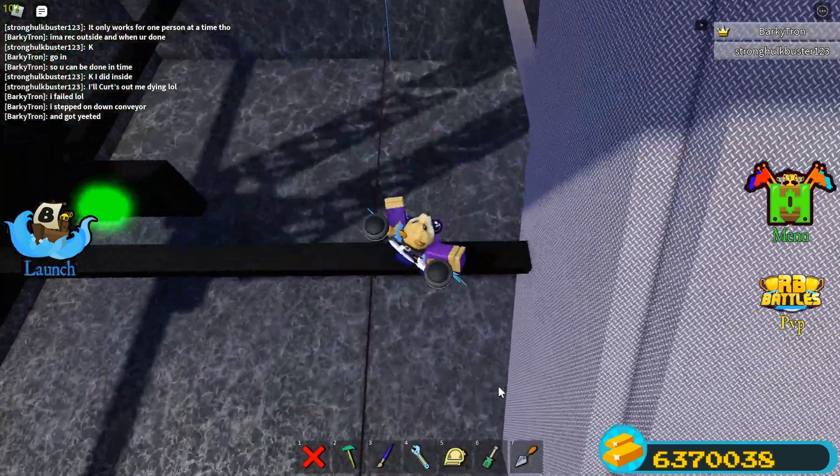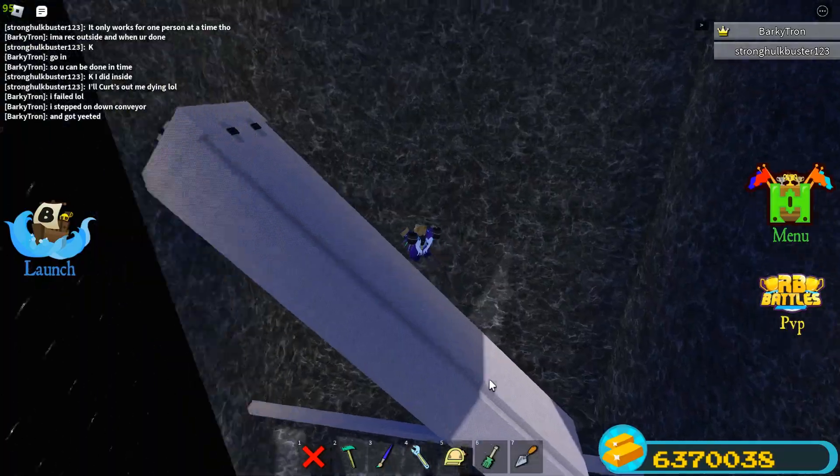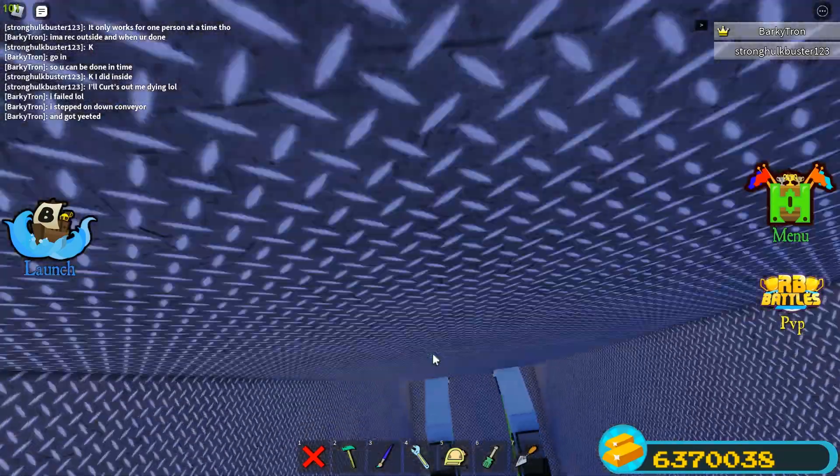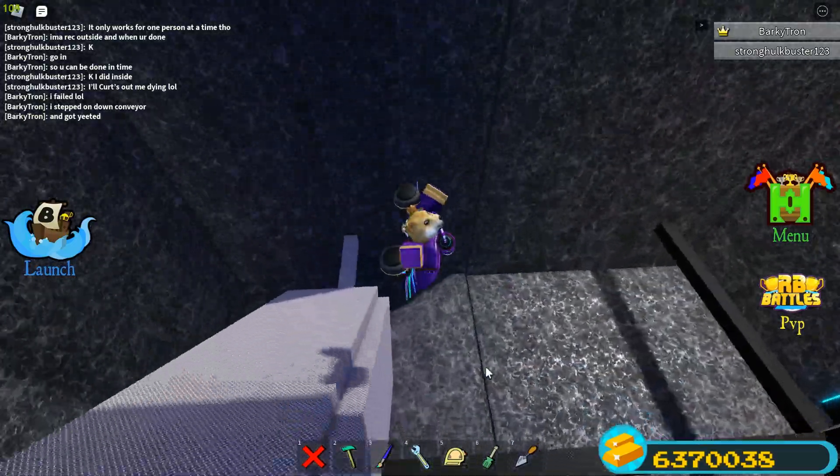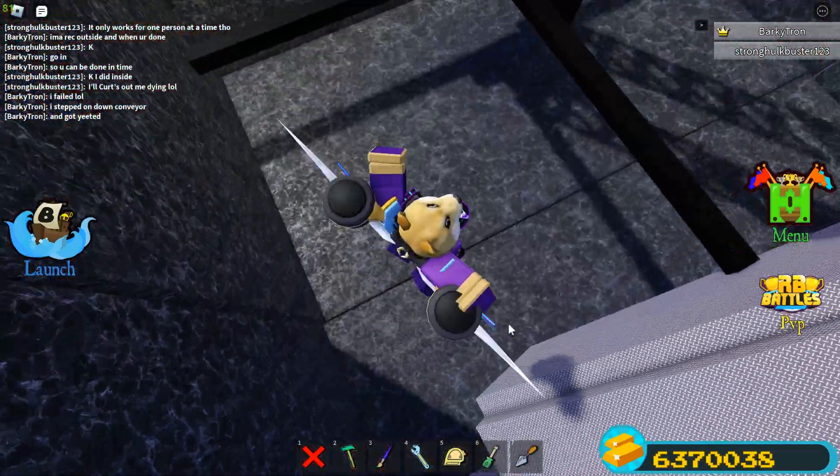So this is the inside of the grinder. This is just a normal horizontal tube. There are the two spawn portals. The two spawn portals just go down to the portal that will teleport you to the end.